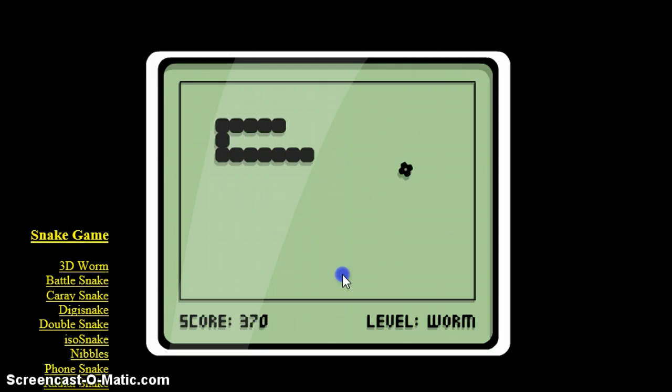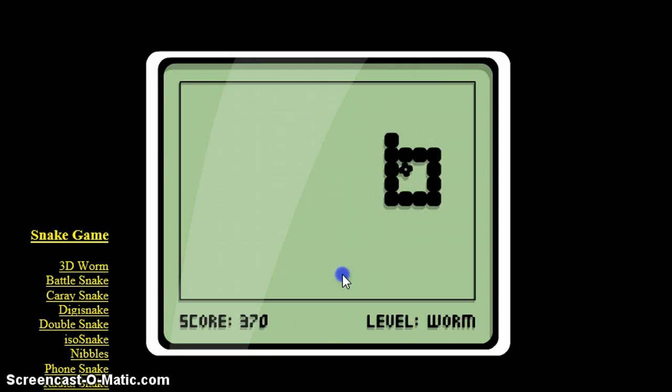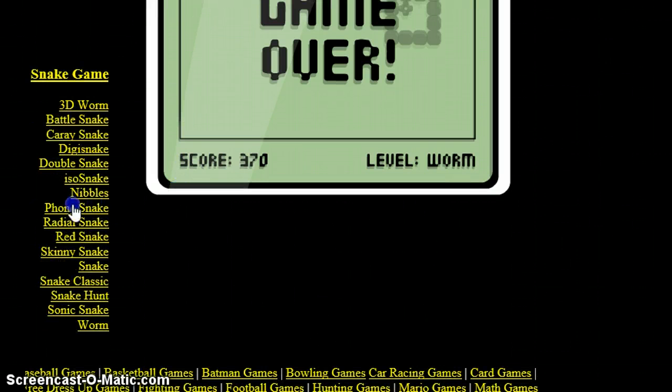There are ones with obstacles. Just down at the bottom left of my screen here, you can see a few of them: Radial Snake, Phone Snake, Nibbles, Iso Snake, Double Snake, Digi Snake, Kara Snake, Battlesnake, 3D Worm — and the list keeps going on. There are a few different versions, and there's Worms at the bottom, which is very original.